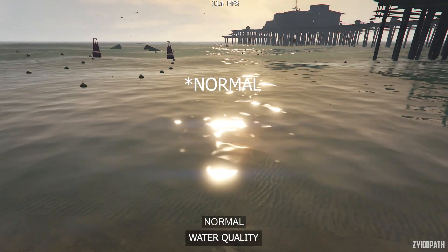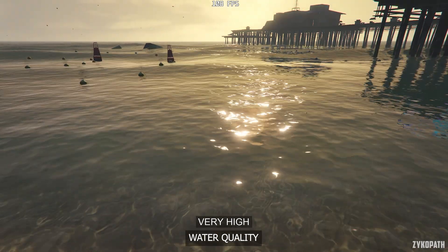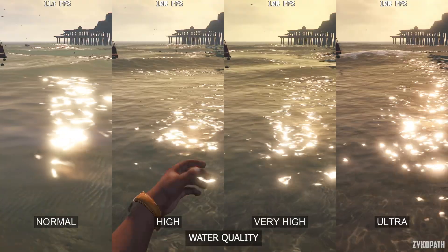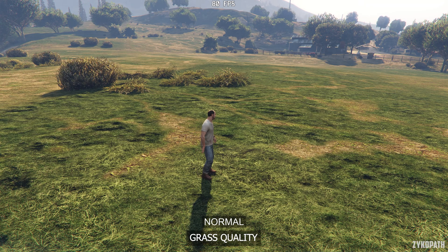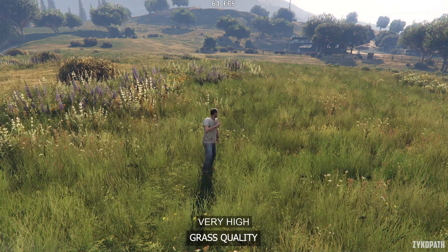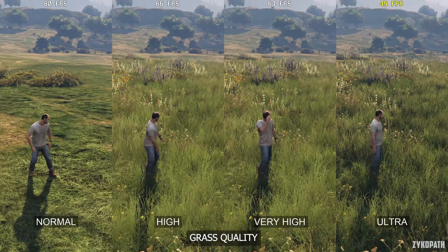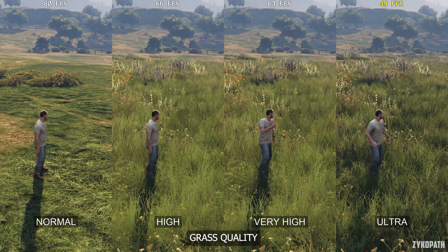The water quality on low looks absolutely bland and horrible. Increasing the setting to high looks a lot better, but I had a hard time spotting any improvements on the higher options. Thankfully, the performance impact is the same across high, very high, and ultra. So I recommend ultra for the best image quality. The grass quality setting doesn't require a restart when changing options now. Normal doesn't render grass at all. High does, but lacks shadows on grass and foliage, in which foliage shadows are now enabled on very high, and grass shadows are additionally enabled on ultra, while also increasing grass density and render distance. This setting still kills performance, so I recommend high for the best balance.